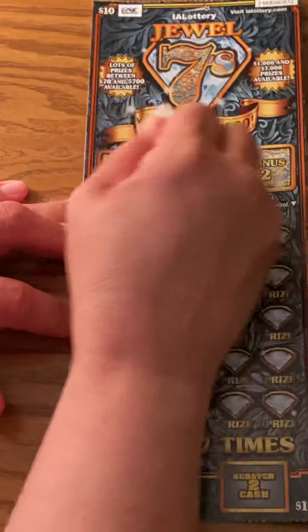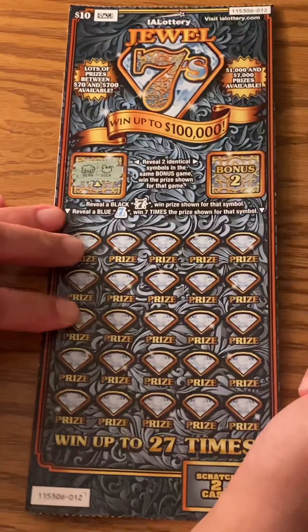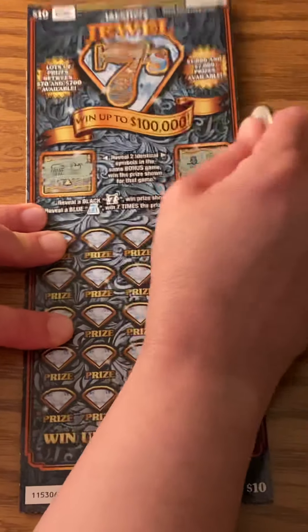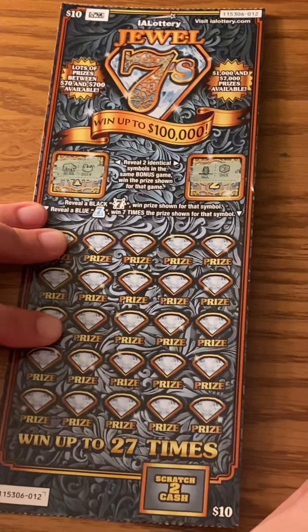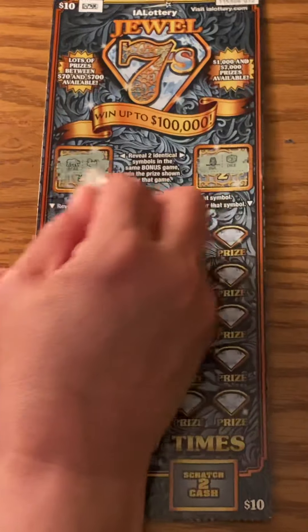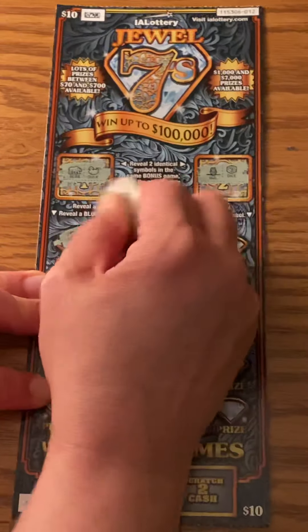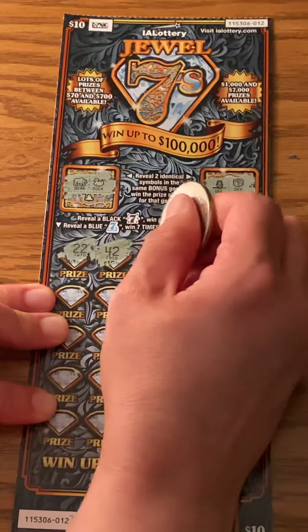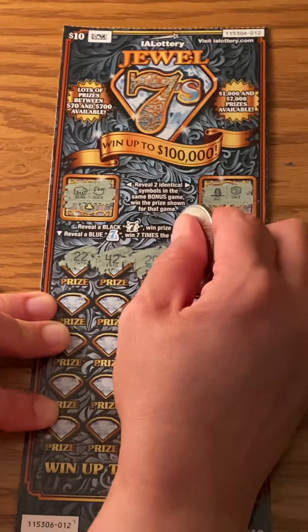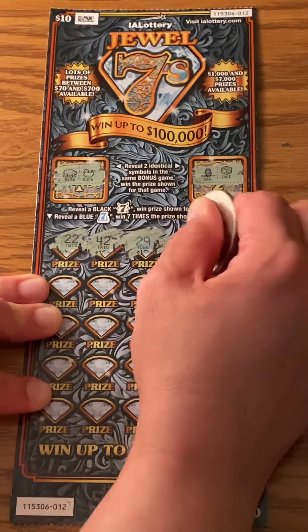Bonus 1: we have a bear and a duck, so no match. We have an owl and a dice — no match. The winning numbers are 22, 42, 29, a 2, and a 25.